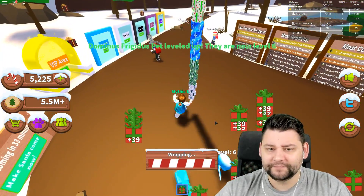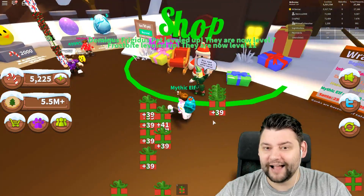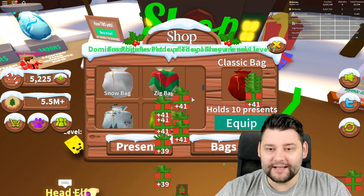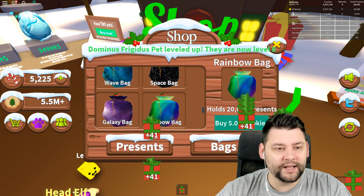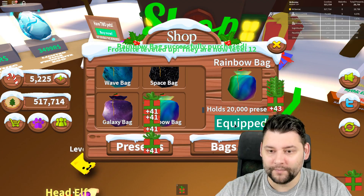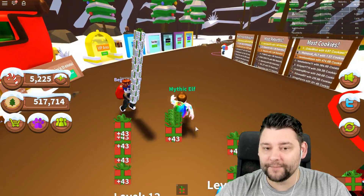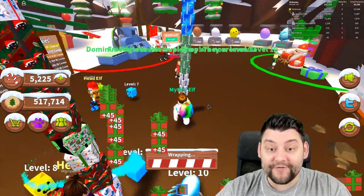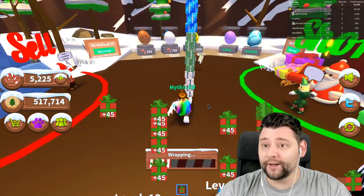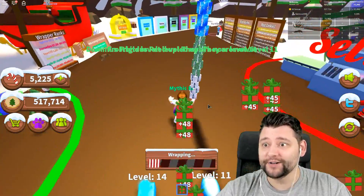We need to upgrade our backpack - 5,000 doesn't seem like enough capacity right now. The rainbow one is 5 million cookies. Boom, I've just bought it. Now equipped - we can hold 20,000 at a time. That seems kind of crazy. We're getting 43 presents per click, now 45! Guys, this is beyond a joke.